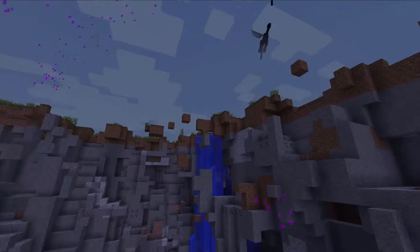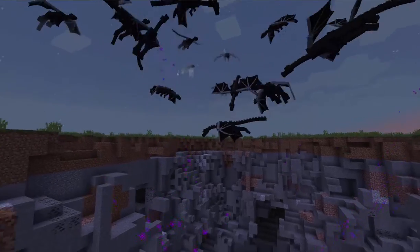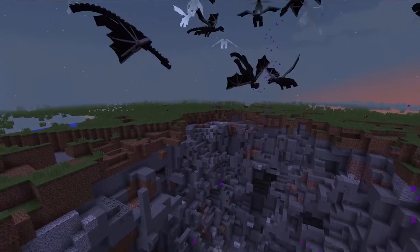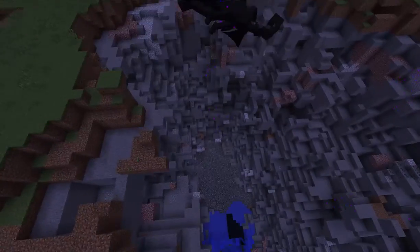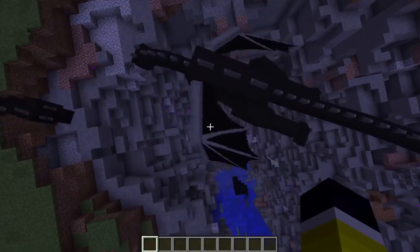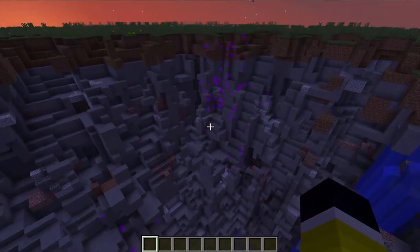Welcome back, Yael here. So I was basically testing Ender Dragons in the new 1.9 snapshots and I found out that Ender Dragons want to go to the 0,0,0 coordinates — that's right, right there. But I found out some really interesting stuff.